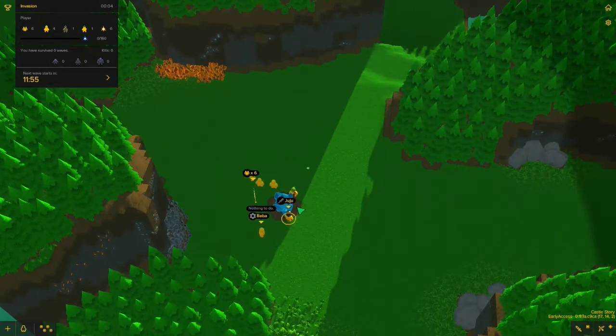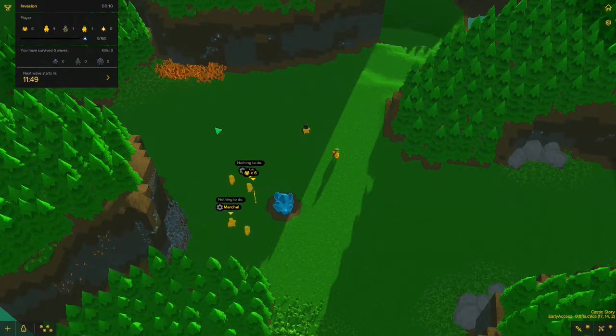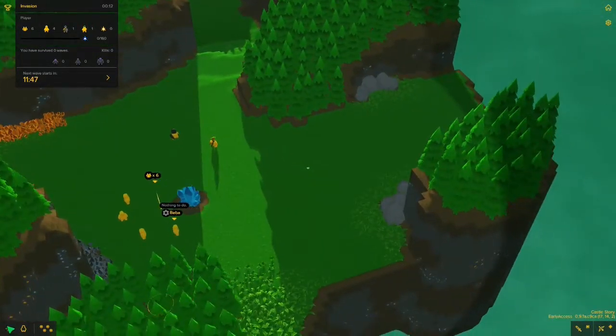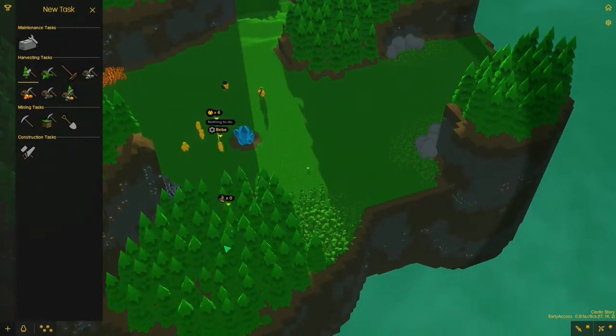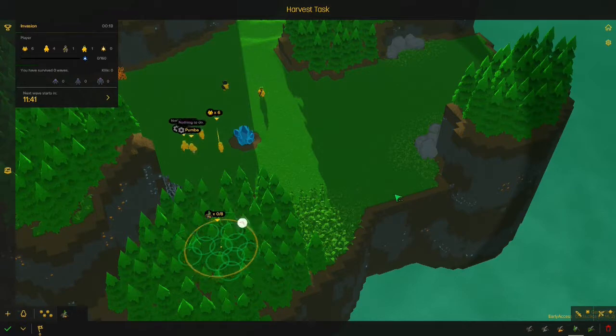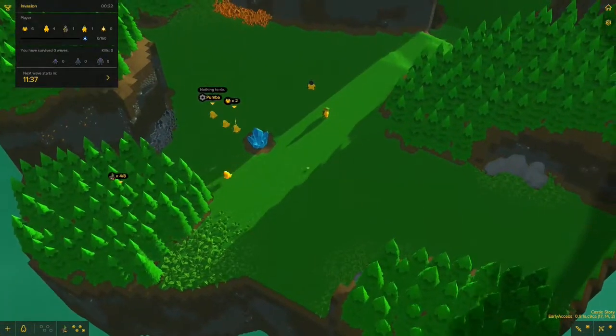We got a single soldier, we have a knight, we have an archer, and we have a couple Bricktons who can build. Basically, the way it works is you assign jobs. So the first thing you usually want to do is get a source of wood — you just set up to cut down those trees, and that's the current job, so they'll start doing that.